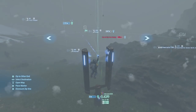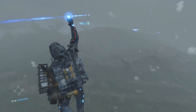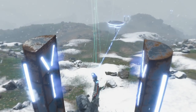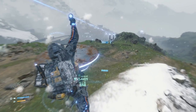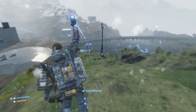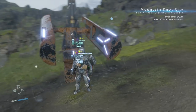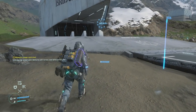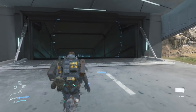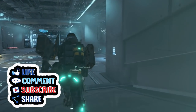When using someone's structure like a safe house, generator, or zip line, give them as many likes as possible to show appreciation. Zip line networks are incredibly useful, especially in the snowy mountain regions of the central area. Finally, playing online is highly recommended — you'll see structures built by other players throughout the open world, including safe houses, generators, and zip lines that will save you a ton of time.